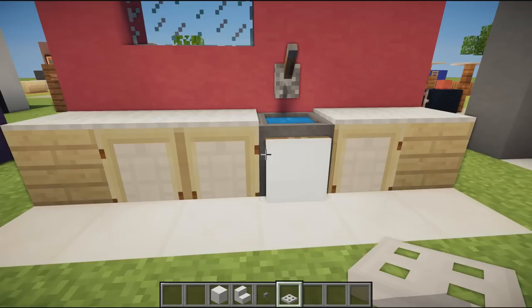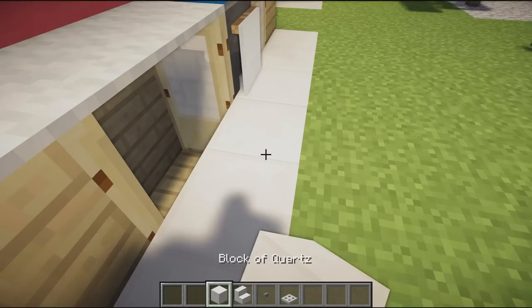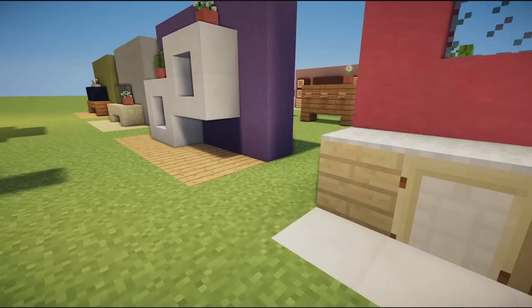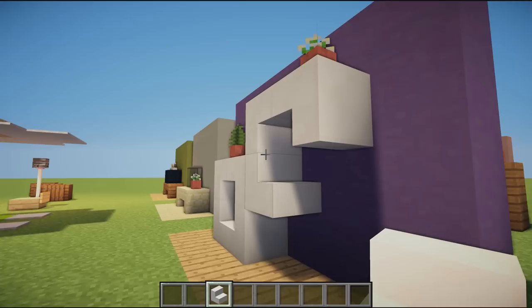We then have a little kitchen unit with a sink and a window. The best thing about this is the doors actually open and look like real-life cabinets. You place doors down one block, cover them with whatever block your floor is made of, flick them back, and they look like normal cabinets that you can actually open and interact with.